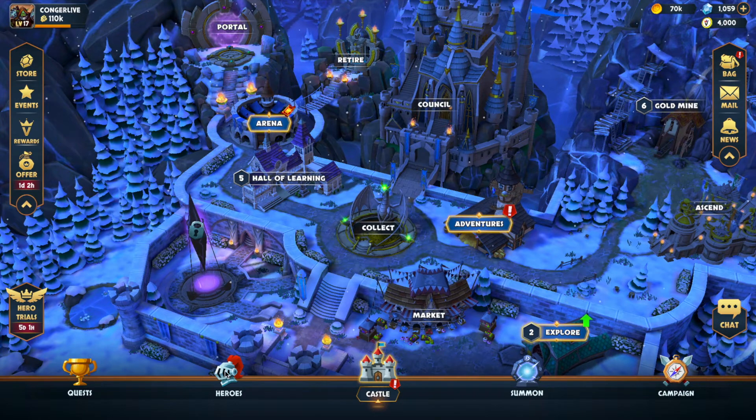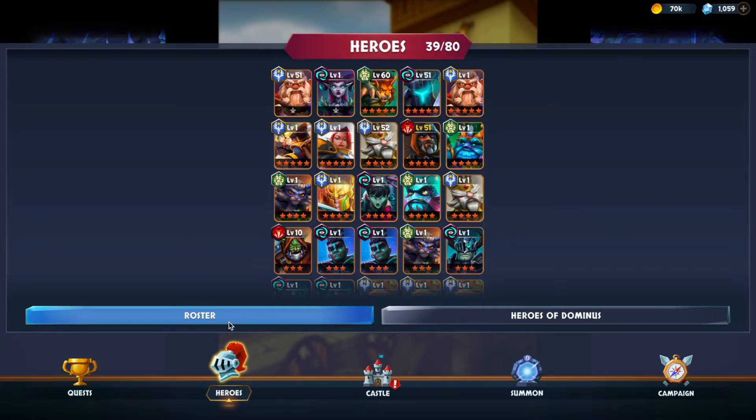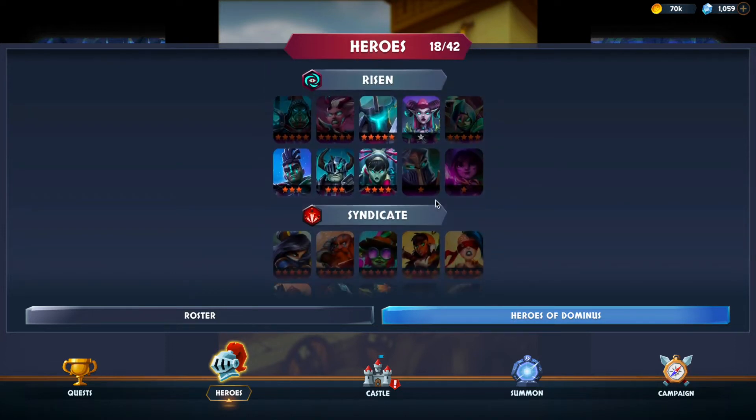To see all the heroes in any given faction, you click on Heroes at the bottom — it defaults to your roster. You go to Heroes of Dominus and it's going to show you all the heroes in each given domain. Today we're looking at the Risen domain.